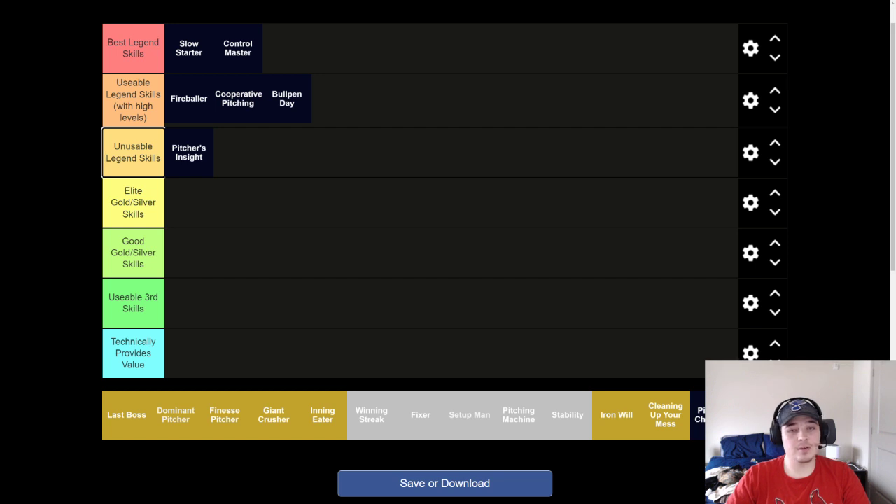The other skill that on a starting pitcher you just can't use is Pitcher's Chemistry. Go back to my bullpen video and the long relief part of that video, and you'll see me talk about pitcher's chemistry. But for a starting pitcher, if you have pitcher's chemistry, you gotta move on — unless you're in bronze. If you're sitting in bronze and you roll it on a starting pitcher and it has another gold skill with it, maybe you can make it do for a little bit. But in general, just not on a starting pitcher.